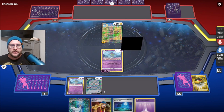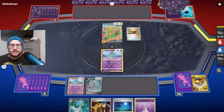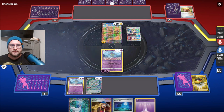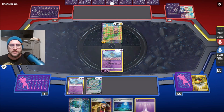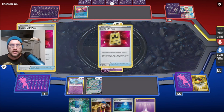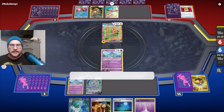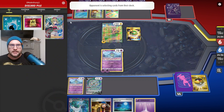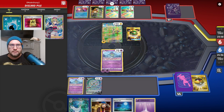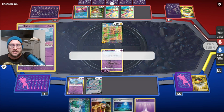Let's get another Ralts and get a second energy on that. Let's see what my opponent can do — maybe it's Miraidon, or maybe something else. Hopefully Iron Hands is stuck in the active. Is it Chien-Pao? It's probably Chien-Pao Battle VIP. Radiant Greninja Battle VIP — same thing. They already have the Lightning Energy on, so I'm definitely worried about them getting a Baxcalibur. They can't guarantee energies yet because Chien-Pao hasn't been in the active.